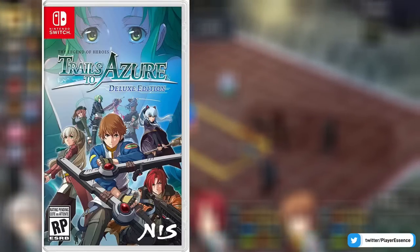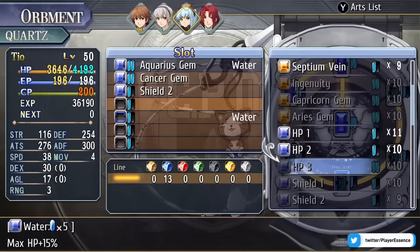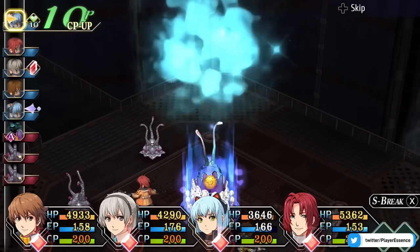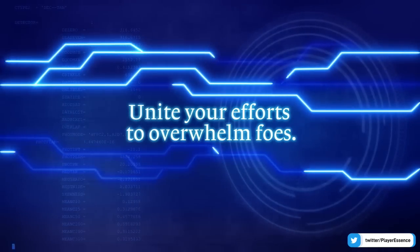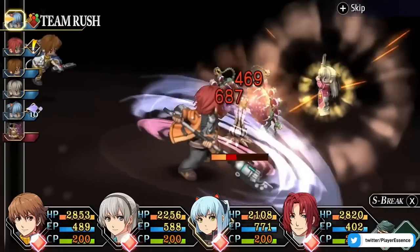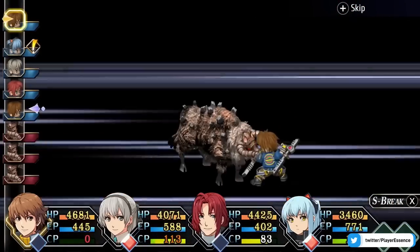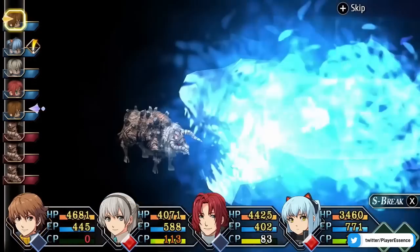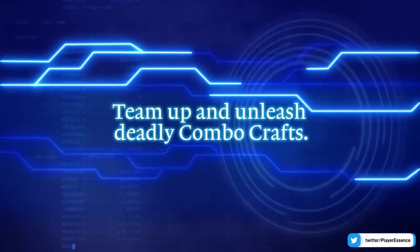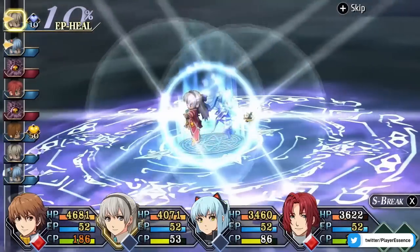Next are The Legend of Heroes: Trails from Zero and Trails to Azure. Trails from Zero has held its value at $50 in many places. I believe Nippon Ichi and Falcom are being conservative with production, making sure they produce just enough to sell. The price hasn't gone down since launch. Because of the niche nature of these games, three to five years from now we're probably not going to see brand new cartridges available — these could absolutely become rare gems.